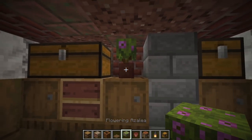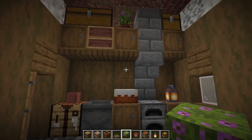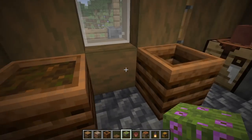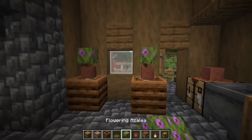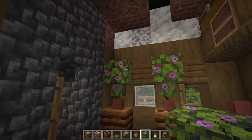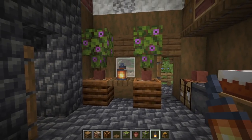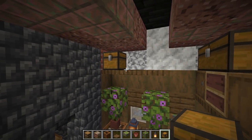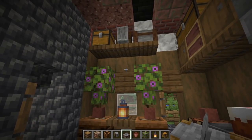Put a flowering azalea in that pot — it looks so good. Coming over here, drop composters on each side, compost them so you can use anything. I'm using this beautiful plant right there. Put flower pots on both with flowering azaleas, and add flowering azalea leaves on top for a cool little bush going up. In the middle, add a trapdoor and a lantern. Add more shelving with a couple of trapdoors on top, a chest, a grindstone, and a stonecutter for a little workstation.